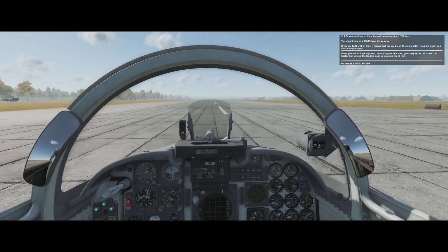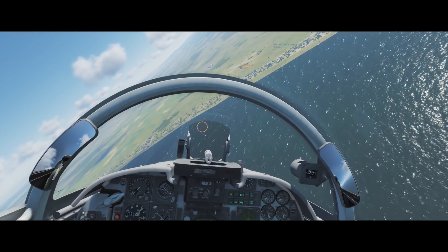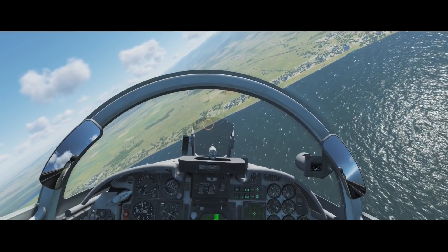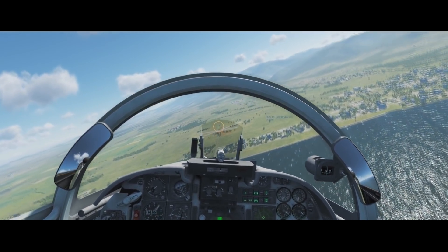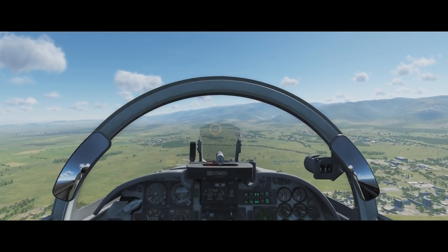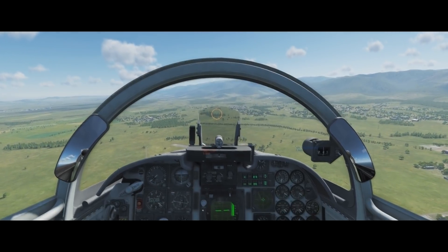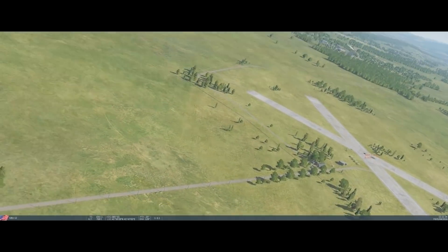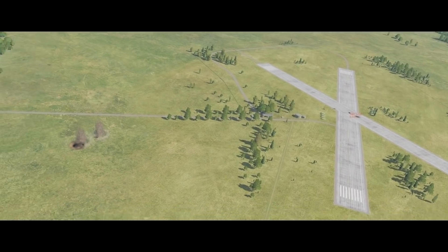Still kind of hard there. This is the laser guided bomb tutorial. You're supposed to contact the guy and he's supposed to mark it for you. When I would call him, he'd say 'Yup, no more targets for you, have a nice day.' He refused to do it — it's bugged out. So I just kept making several passes and eventually just decided to do something else, because I couldn't get the guy to actually mark the target no matter how many times I requested it. As you can see, without guidance — not very close to that target.